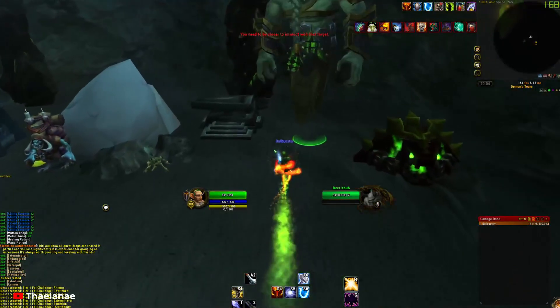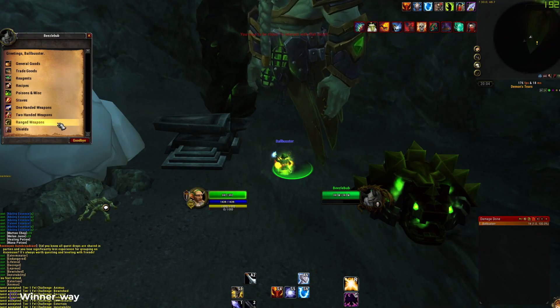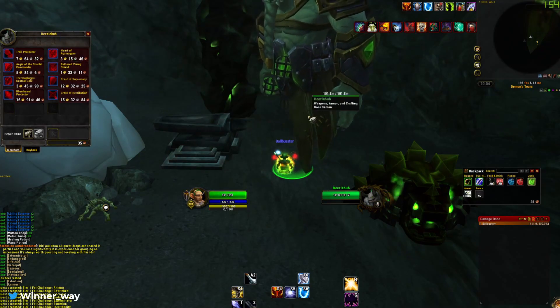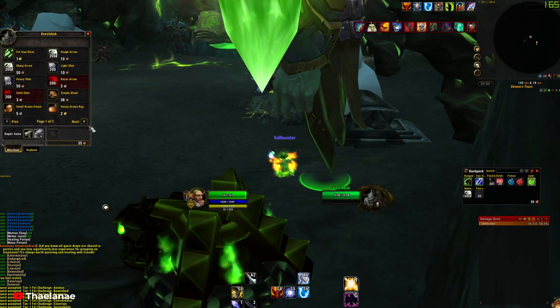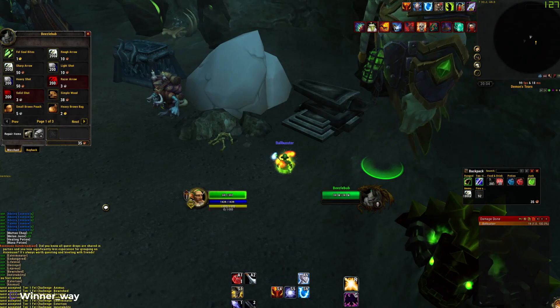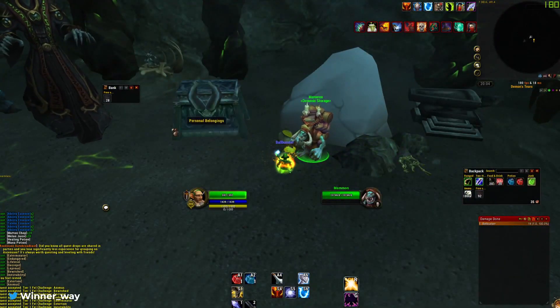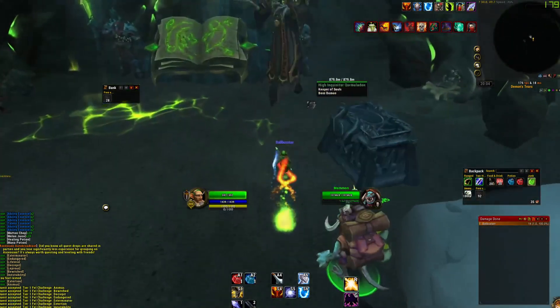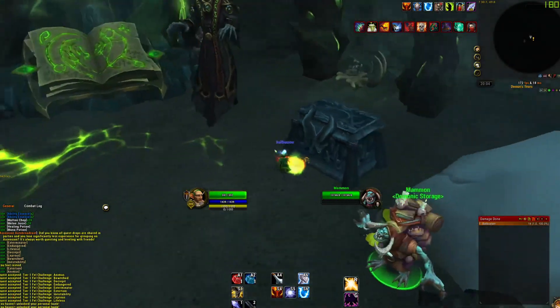This is basically a shop where you can buy stuff for money. You don't have the armors here, but you can buy weapons, poisons, and recipes — all the good stuff. We already have bags. Here's your bank — 28 slots, pretty nice. Personal belongings also — this is your personal bank if you have the DP item.